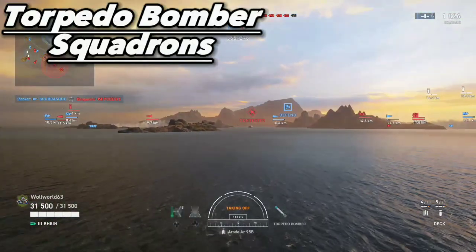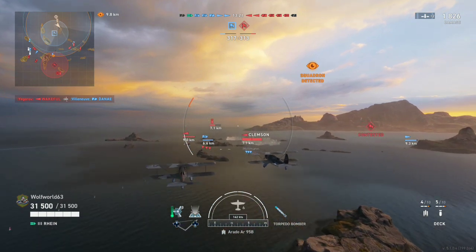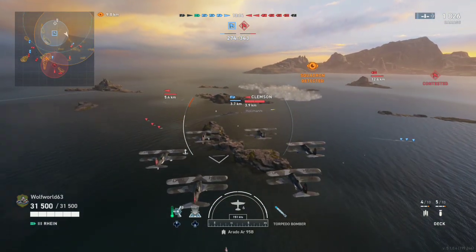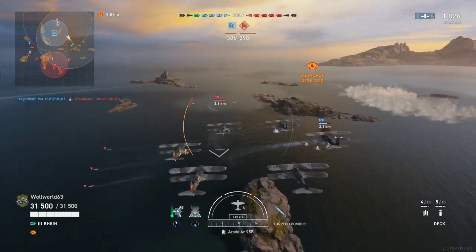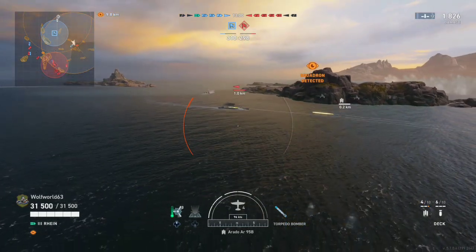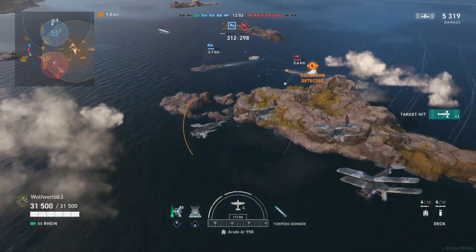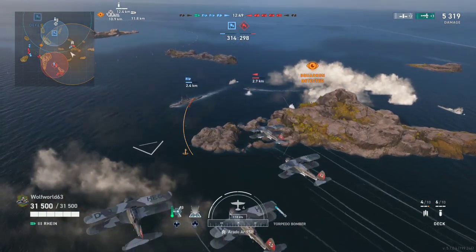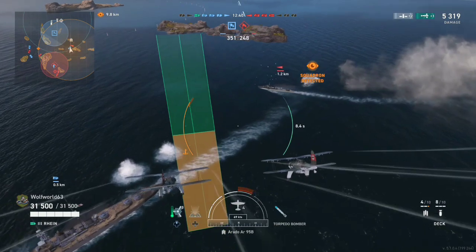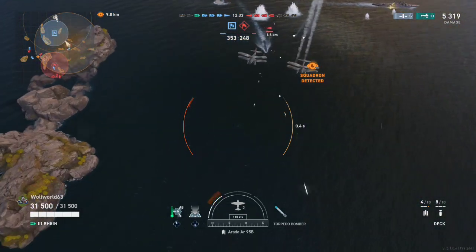For torpedo bombers, this one is a little tricky. There are certain ship classes that will help you understand this — if you've played destroyers, you know how to deal with arming distances. You can't fire torpedoes if the ship is literally right next to yours. For torpedo bombers it's similar: line up your shot, lead the target, and make sure the target will be out of the yellow arming distance so you can actually hit them.